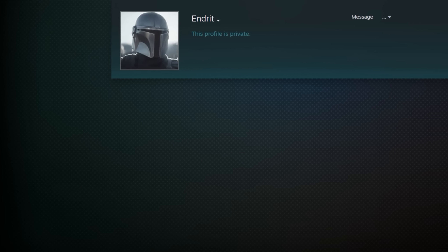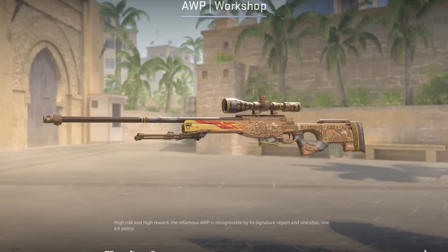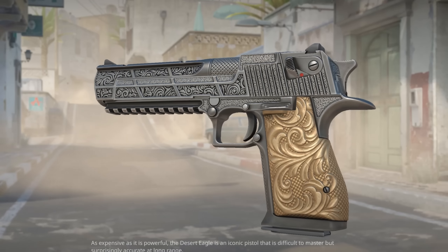While we're on the topic of budget DragonLaws, the talented designer Android sent me his version of the AWP DragonLaw and the concept is so funny. He made a cardboard DragonLaw, and look how cool this AWP looks.